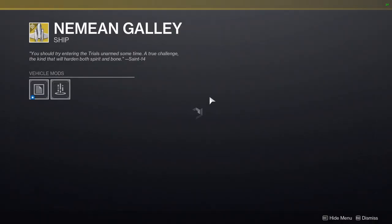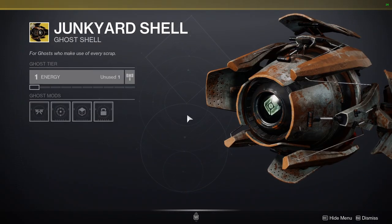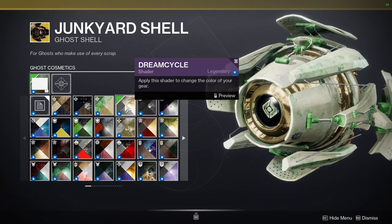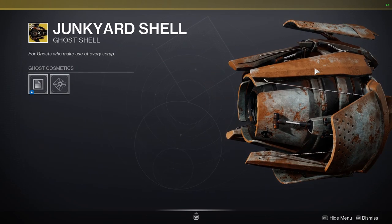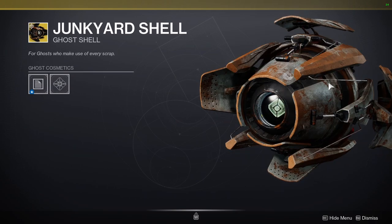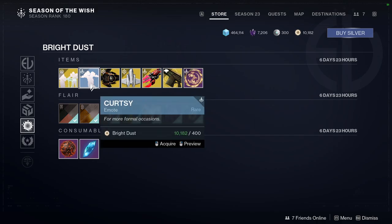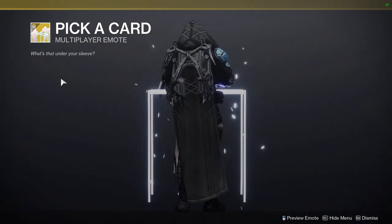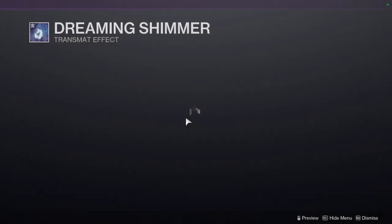Nemean Galley - I think that's on the Lion helm. We have Junkyard Shell. There's something here that looks like a shader or texture - I was wondering if it was a texture through the shader or actual texture within the model, but it's probably the model. Curtsy emote, Pick a Card, and for the transmats - Dreaming Shimmer.